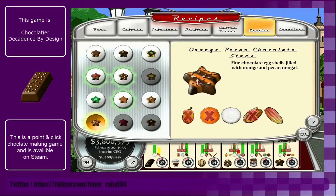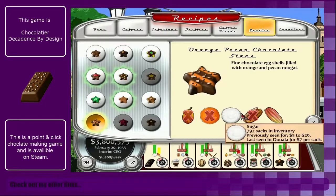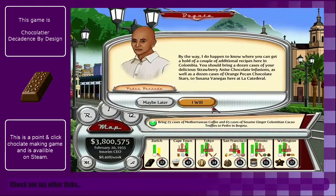It's February, so this is not going to be great for us. I'm not so sure - I've already unlocked pecans, but okay. I do happen to know where you can get a couple of additional recipes here in Colombia.